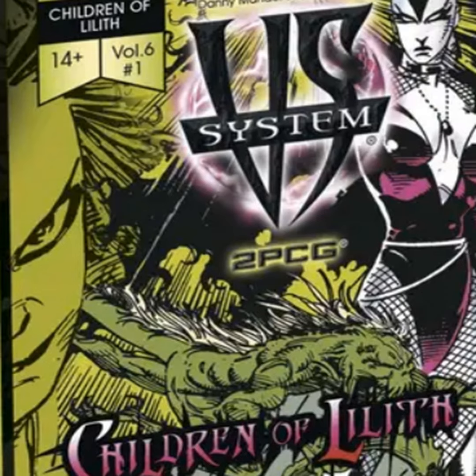Before I get right into the cards, the liner notes for the set are also pictured here. This issue: Children of Lilith arc. This issue features the Lilin, the demonic spawn of the demon Lilith, and characters of the Midnight Sons, a team of supernatural superheroes attempting to stop them. Will you aid Lilith in her wicked and chaotic plans, or will you stand up against her evil with the might and magic of the Midnight Sons?